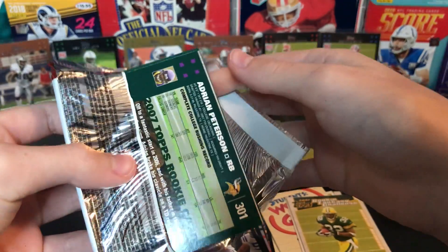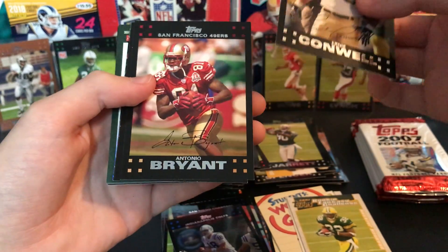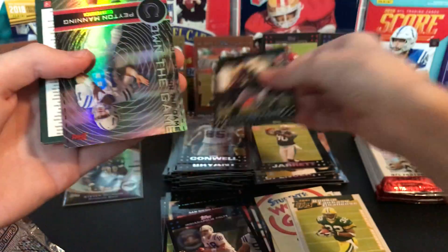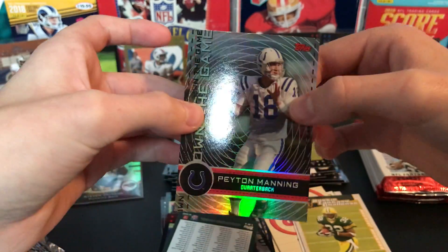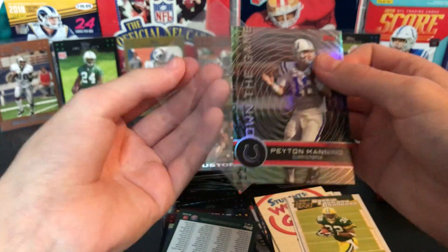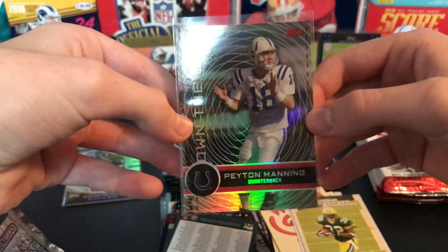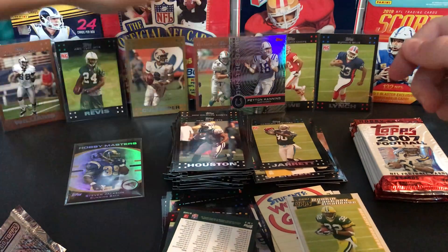Oh guys, I just — I spoiled it! Oh guys I got it, I got it! Ernie Conwell, Antonio Bryant, Aaron Schobel — people always forget about him, he had a lot of sacks. Cedric Heyward. Oh my gosh, what is this? This is sweet — holy cow, look at this! Own the Game — Peyton Manning! It's not numbered, but guys, that's like the best. Of course Brady, but this is about the second best guy you can get in my opinion. I take Manning over Brees, I take Brady over Manning. That's sweet, really cool — put him in the back right in front of Zach Thomas.